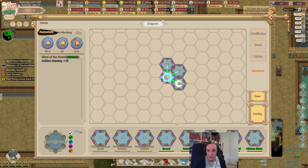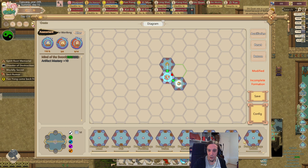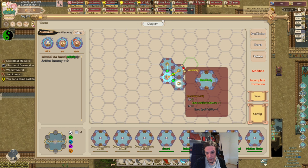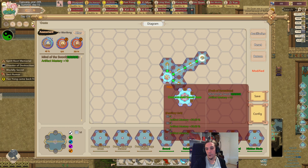We have several different pieces for the puzzle. If we go for this one here — Relativity — this opens up another connector. Now we check if we're able to put another Relativity piece and yet another sword, and voila, this formation would now provide an extra artifact mastery of plus 10.